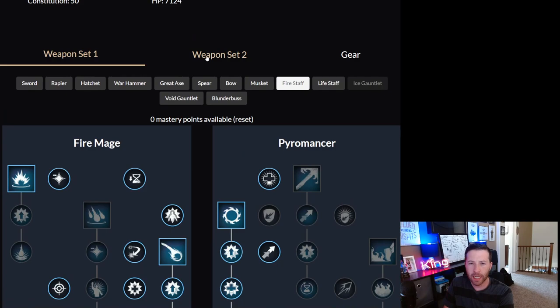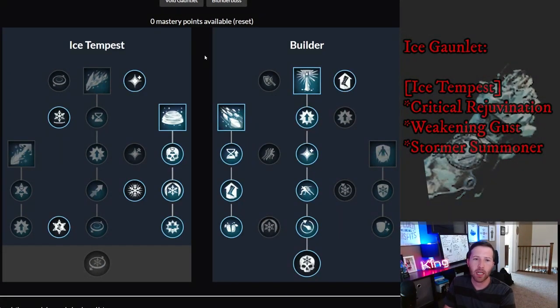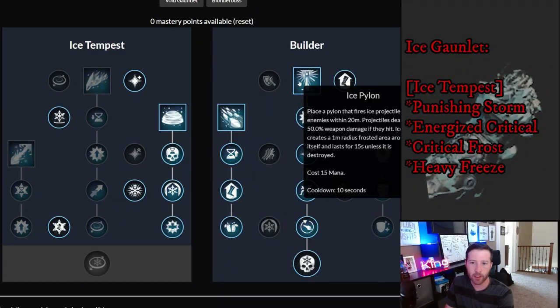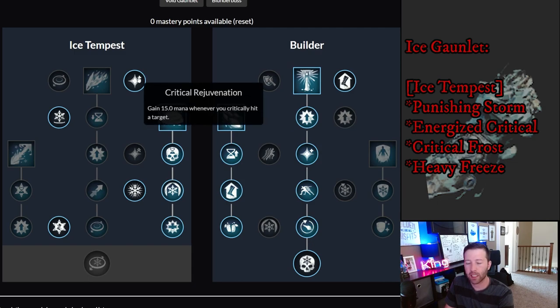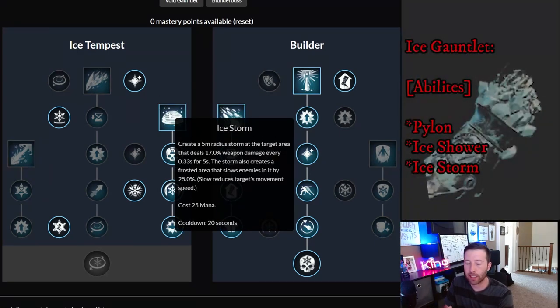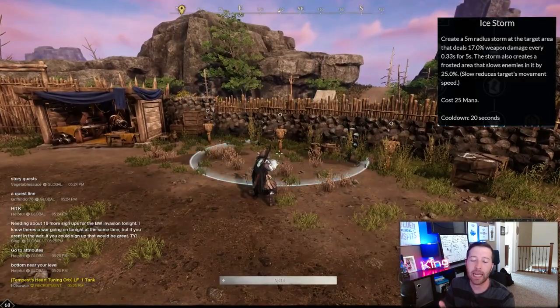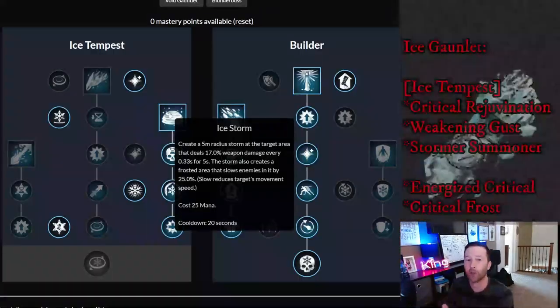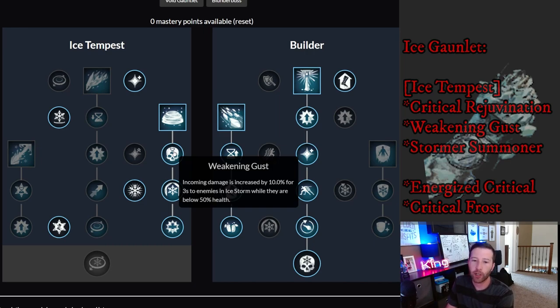Now let's look at the Ice Gauntlet build we're pairing with the fire staff. Starting on the Ice Tempest side: Critical Rejuvenation gains 15 mana whenever you critically hit a target — key when using Ice Storm, Ice Shower, or Ice Pylon. Ice Storm is a must in every Ice Gauntlet build — a 5-meter radius area dealing 70% weapon damage every 0.33 seconds for five seconds. It also slows enemies. Max it out with Weakening Gusts — incoming damage increased 10% for enemies in Ice Storm below 50% health.